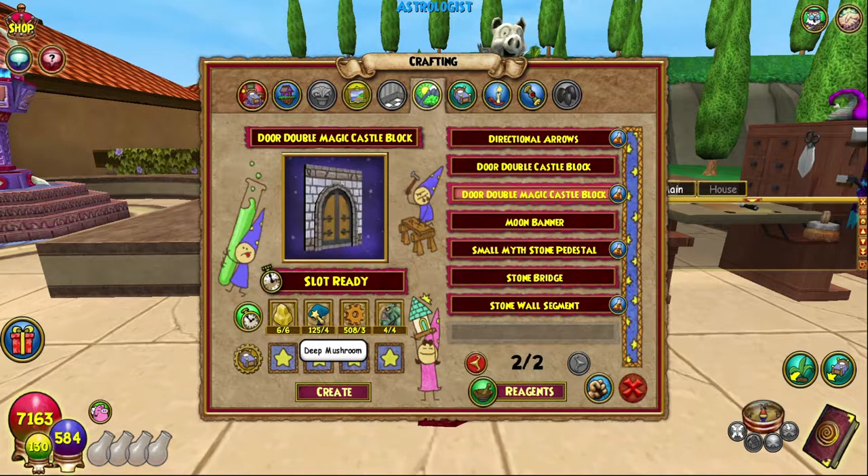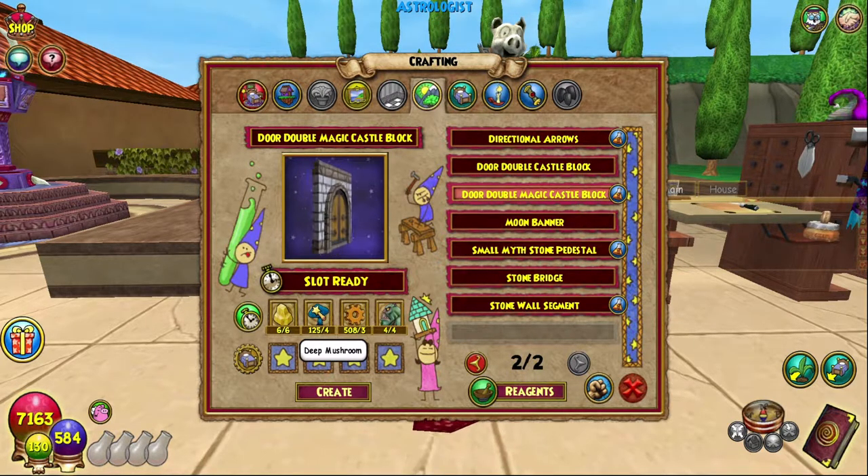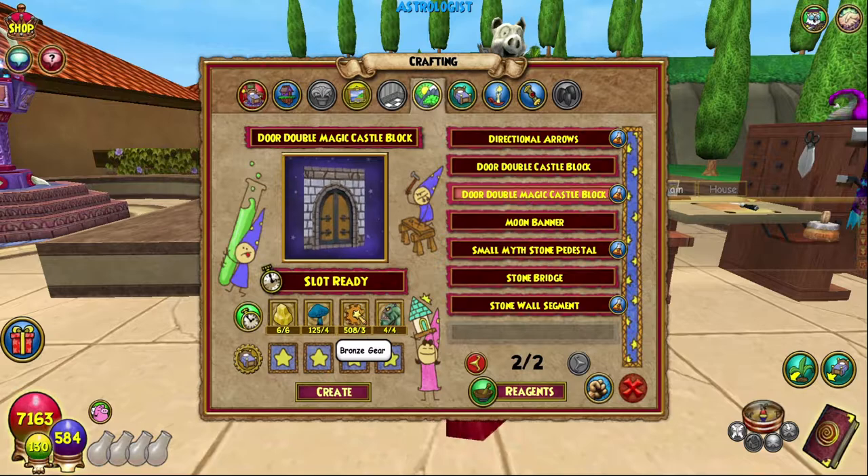I usually go to Wizard City or Crocotopia. Deep Mushrooms — KV areas are probably best. Mushu also has quite a few of them. Bronze Gear — you can find them in the Bazaar, or you can get them as drops, because that's the only other way to get them. I think you can transmute them from Scrap Iron as well, possibly.